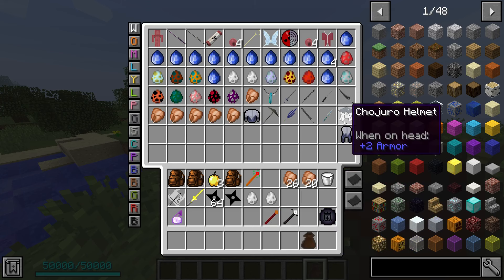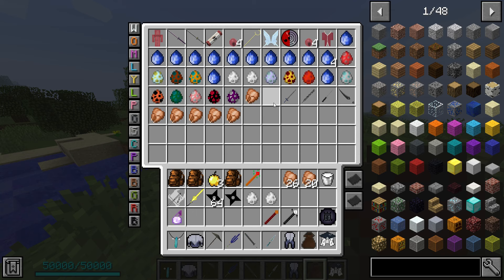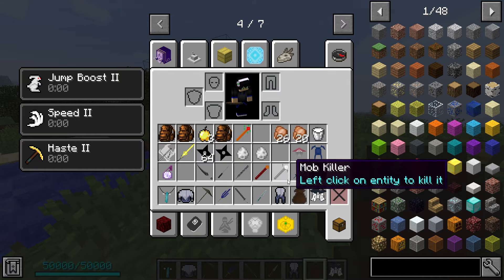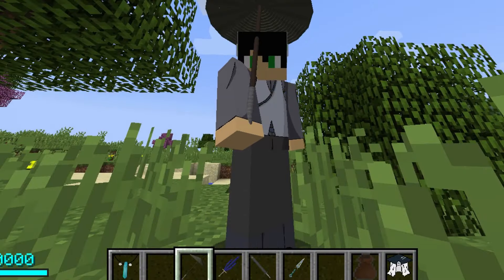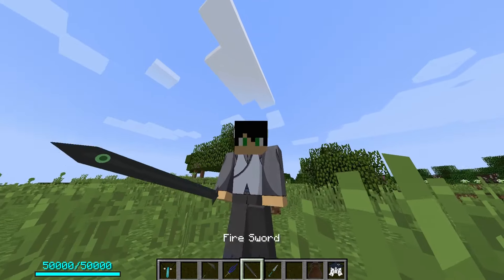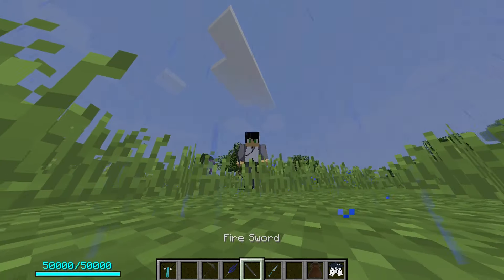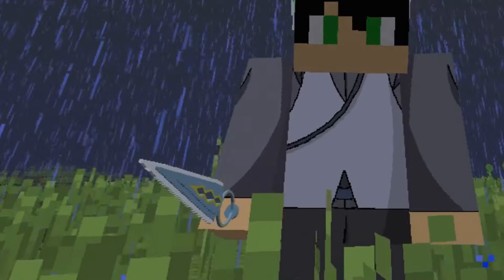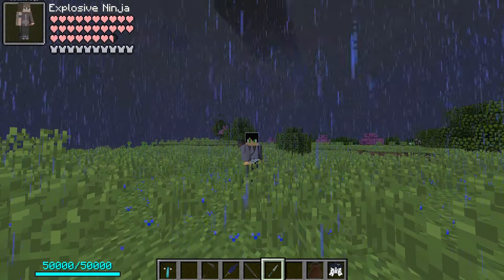The next mod doesn't have any mobs but it does have quite a few items, so might as well move on to it. There are a lot of different weapons - from umbrellas to garian swords - and even a dragon blade. They're pretty cool, though I have the feeling these might not be exactly canonical weapons.